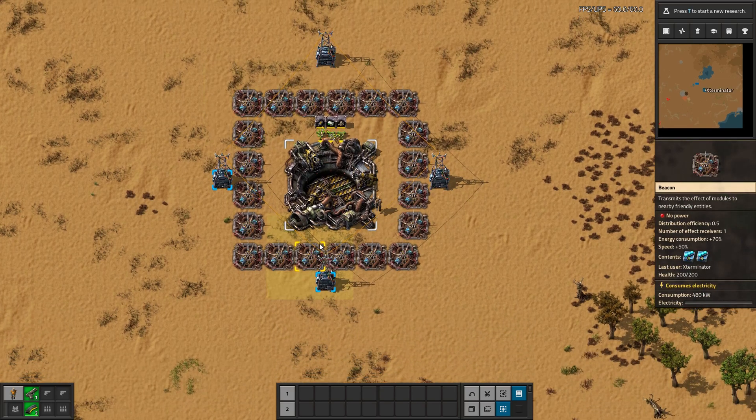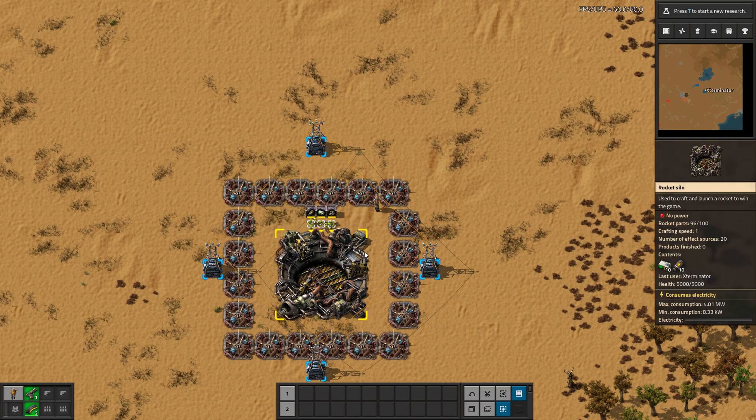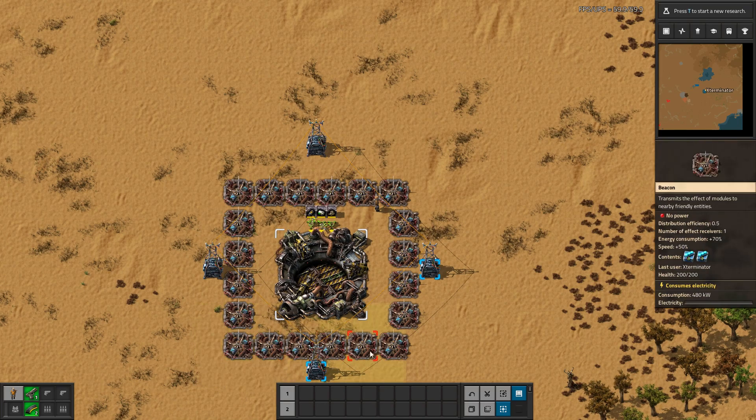We have speed beaconed it just for the sake of making it go faster. If you do put prod modules in a rocket silo, which I highly recommend, I really do suggest speed beaconing it like this for sure because it's going to slow it down.